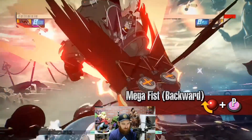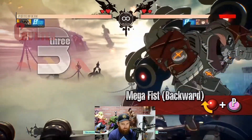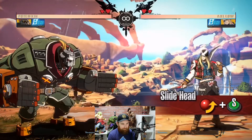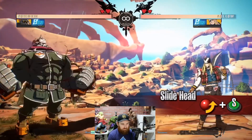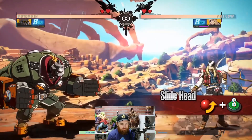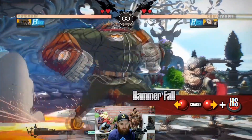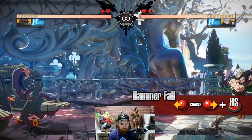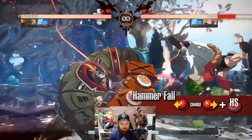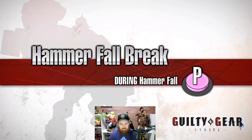Mega Fist Backward — Potemkin does a backward jumping attack. So it's not just a normal jump recovery, it's an actual command move. He's able to recover earlier than the opponent even if the move was guarded. Use this move when the opponent is approaching from the ground. Slide Head — Potemkin slams the ground sending a low blockable quake that travels full screen. Kind of slow, but that could be a mix-up. Hammer Fall — Potemkin lunges forward arms spread, a charging move where you hold back. He has armor coming into it.